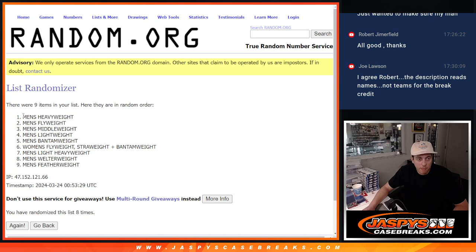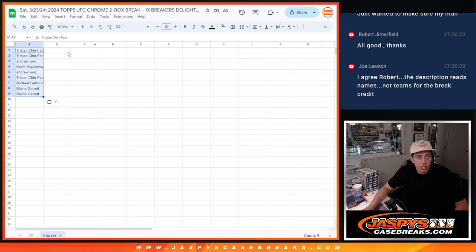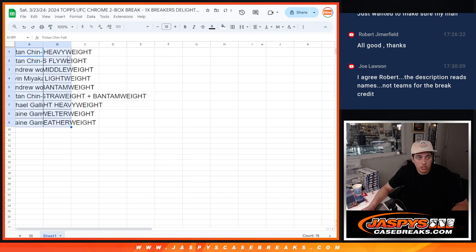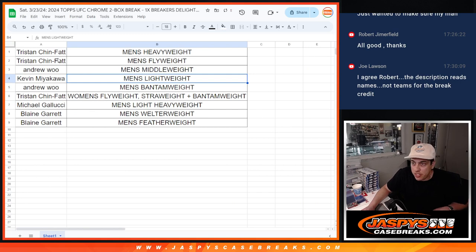8 times there. We've got Men's Heavyweight down to Men's Featherweight. Matching them up: Tristan with Men's Heavyweight, Tristan with Men's Flyweight, Andrew with Middleweight, Kevin with Lightweight, Andrew with Men's Bantamweight, Tristan with Women's Flyweight, Strawweight, and Bantamweight — basically all the Women's Divisions. Michael with Men's Light Heavyweight, Blaine with Welterweight and Men's Featherweight.